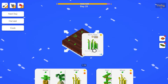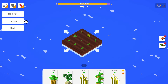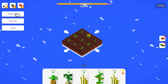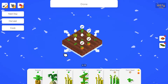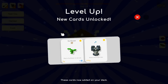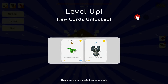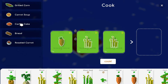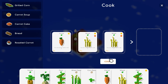I want to expand. Oh, it gives you a whole other three plot section — heck yes! As long as they're plowed they'll get watered every day and you're golden. Let's do a carrot cake. We have seven wheat and seven wheat — boom, perfect. We can't do the corn boat because we don't have corn. Next day.